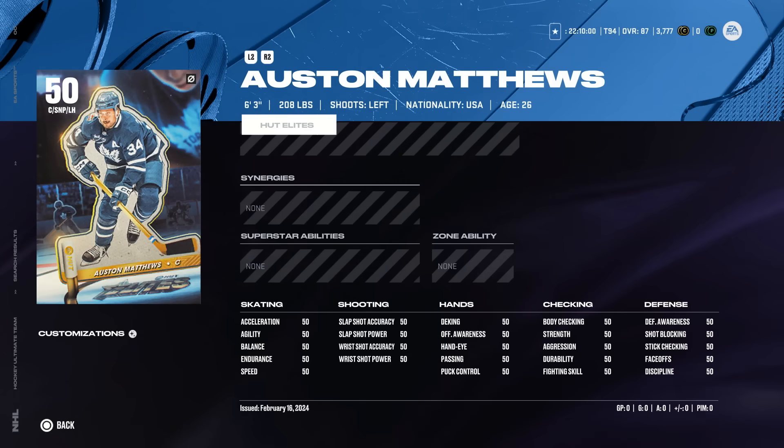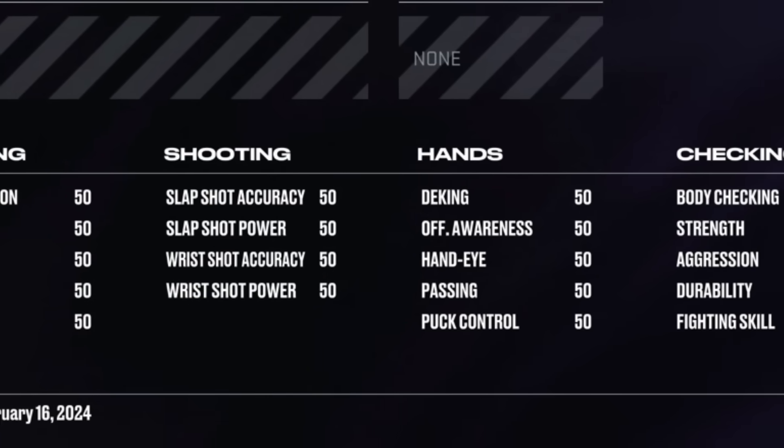If we win any of these games, we're going to open up an ultimate pack at the end of the video and we'll get to keep it. If we don't win a single game, or if he doesn't get a single goal, or if I don't think we deserve it, we'll just discard the pack. This 50 overall Austin Matthews is the lowest overall card in HUT history. He has 50 overall stats across the board and he's going to lead my team to victory scoring goal after goal, or he's going to be absolutely useless.